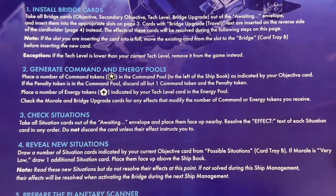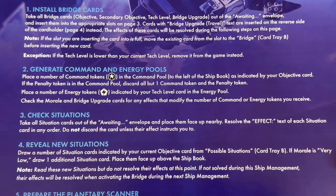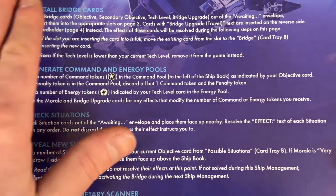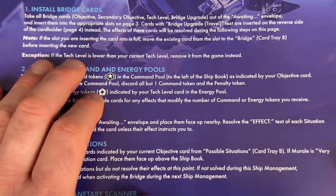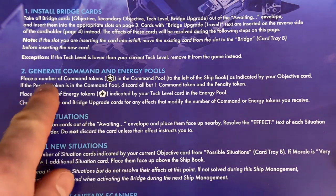Now we go to the bridge. There are six steps. The first is to install bridge cards — objectives, secondary objectives, tech level, and bridge upgrades — taken from the awaiting envelope and inserted into the appropriate slots on page three. Bridge upgrade travel cards go into the reverse side on page four. If a slot is full, move the existing card to bridge card tray B before inserting a new one. We don't have much to do here since our awaiting envelope is mostly empty.